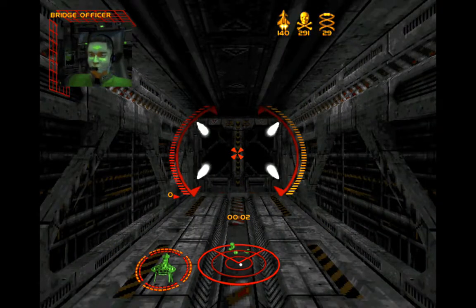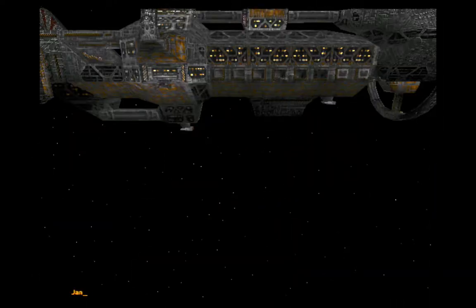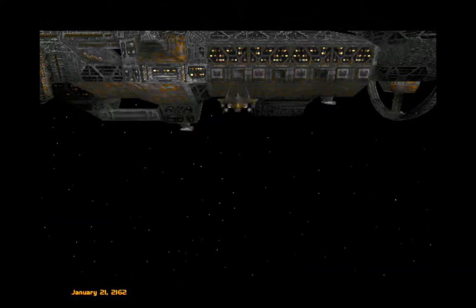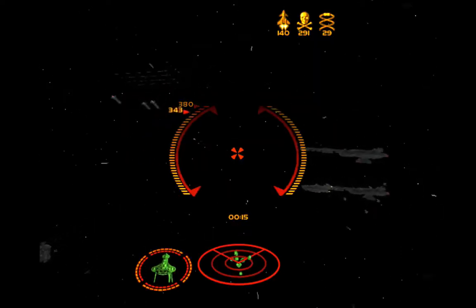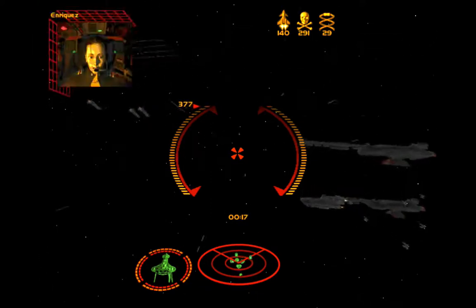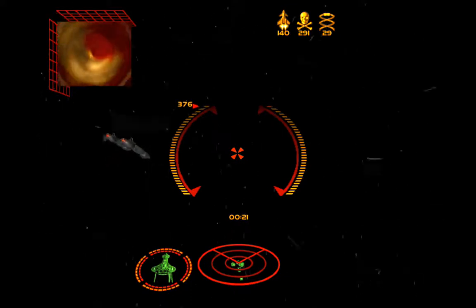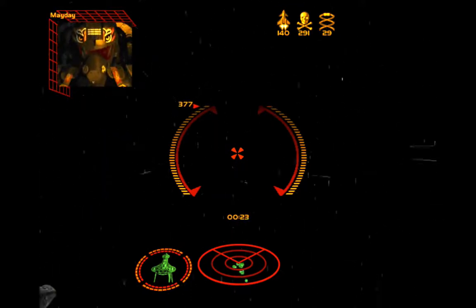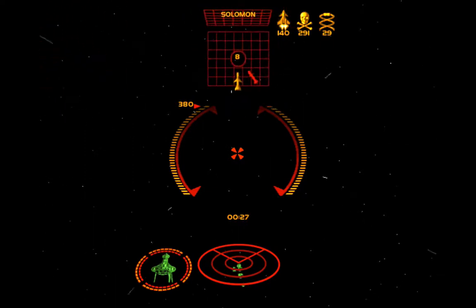All fighters launch. Systems are go. Remember, Tigers — we can only jam the satellites for 60 seconds max. Everyone ready? Let's go. We're ready to jump out. Solomon selected — so get your Solomon selected and then let's go.